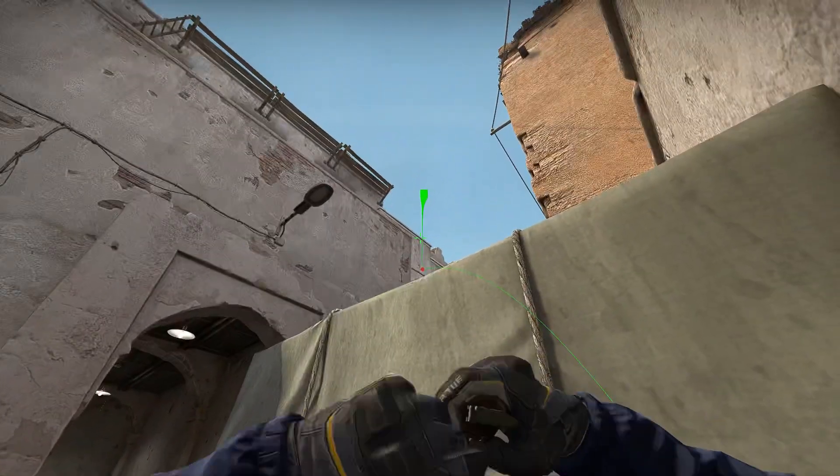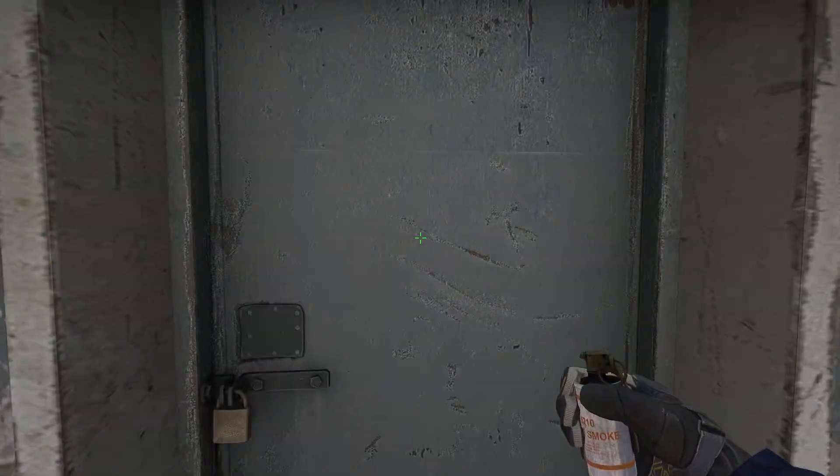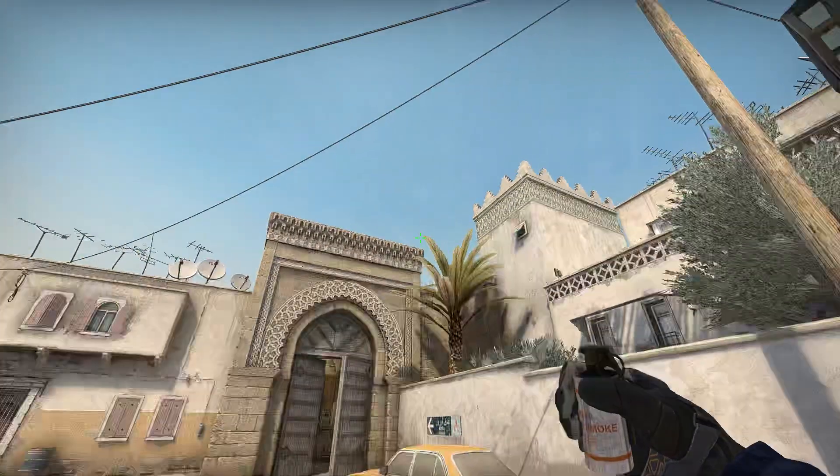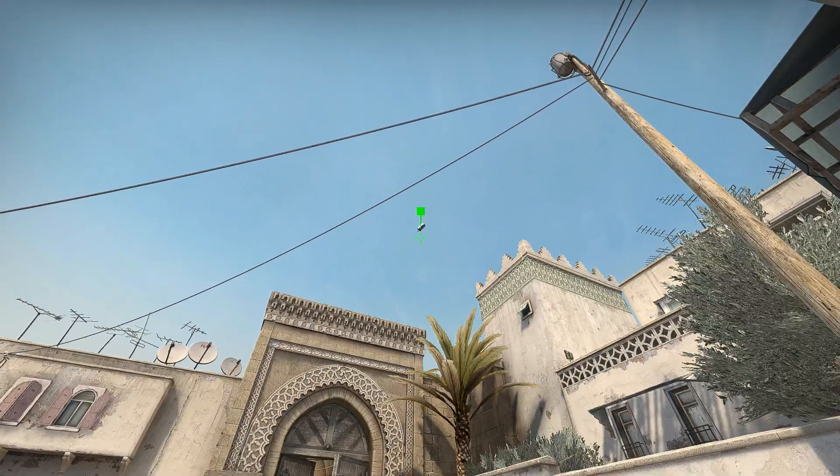To smoke Xbox from T-spawn — this smoke also pairs really well with the tower smoke for the corner on A long. Stand in the middle of this door, keep your crosshair in line with the corner of this building, and then throw when your crosshair is in line with the top of this tower.